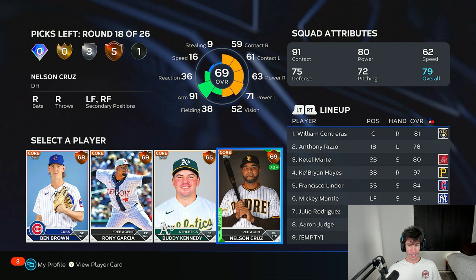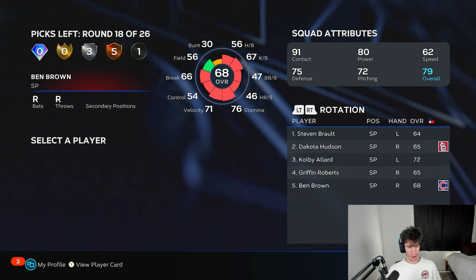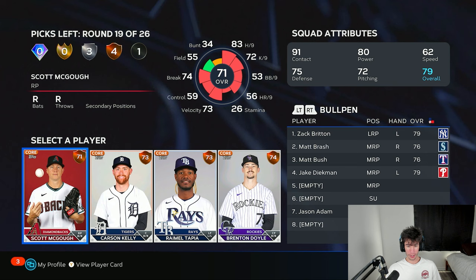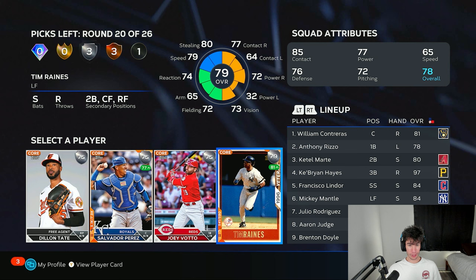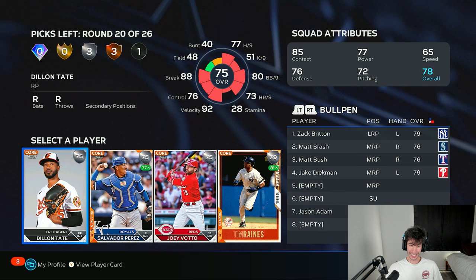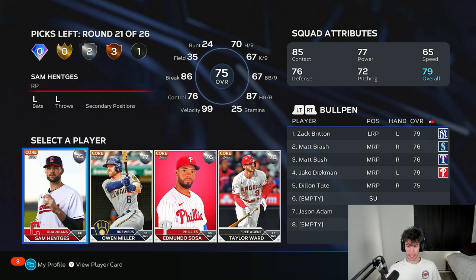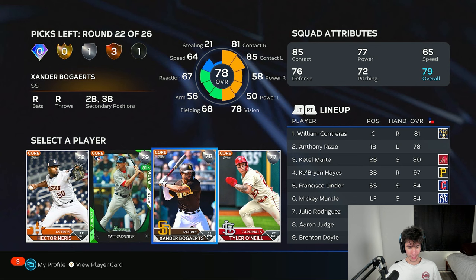Nelson Cruz — I like his swing but I'm gonna save my DH for a different round. I only have three righties in the bullpen, so I could get another righty or grab a 97 speed guy as a pinch runner — I think I'll do that. Now we're choosing bench players: Tim Rains, Joey Votto, Salvador Perez, Dylan Tate as the last righty in the pen. We can grab the lefty with 99 velo sinker — I like that.